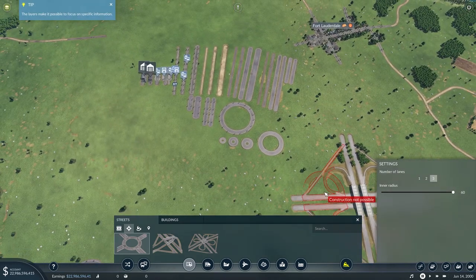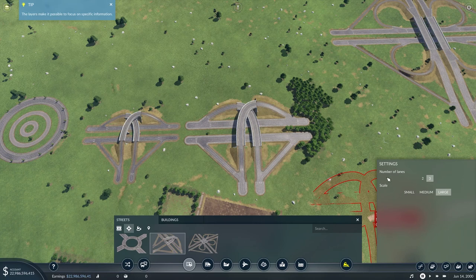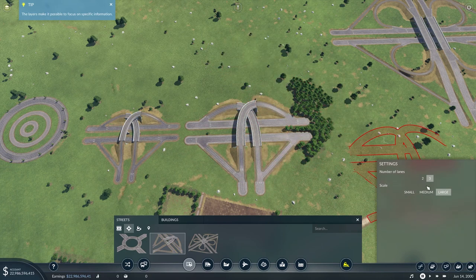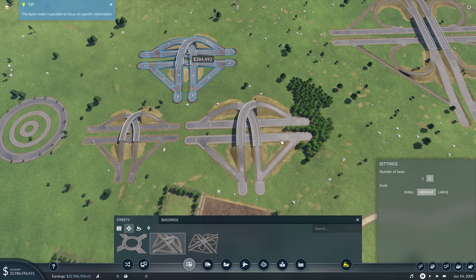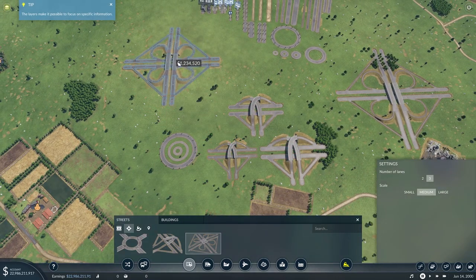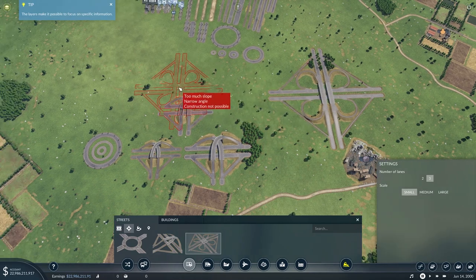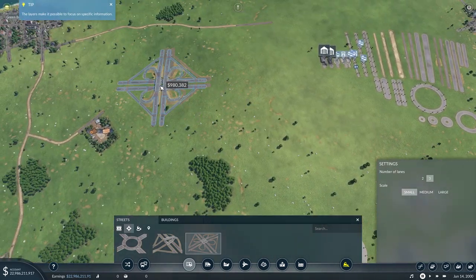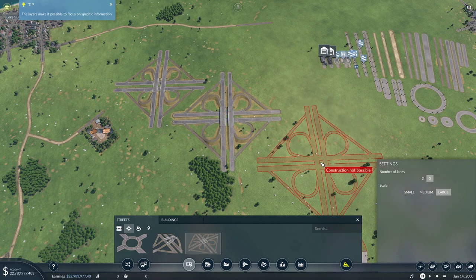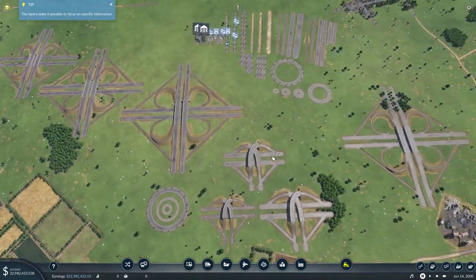We also have a T-intersection - again with two-lane or three-lane options and small, medium, or large sizing. There's the small, the medium, and the large. Lastly, we have the cloverleaf interchange, which is a behemoth. Again two-lane or three-lane, and small, medium, and large options. So that is the road options available to you by default in Transport Fever 2.